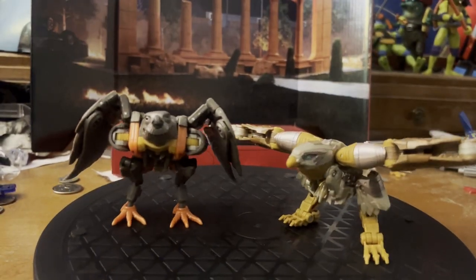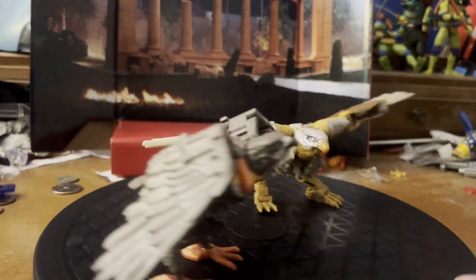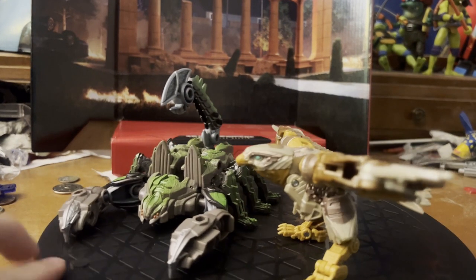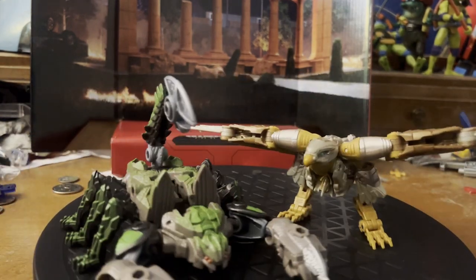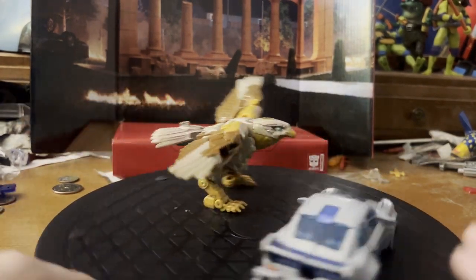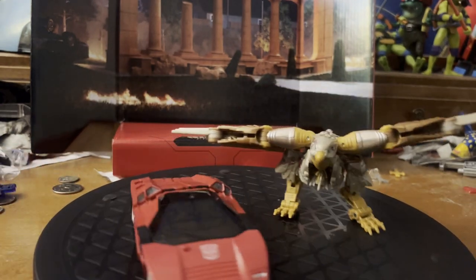For size comparison, here she is with Kingdom Airazor — I have Kingdom Airazor's wings folded up because with them fully spread I couldn't fit both on the turntable. Here she is with Rise of the Beasts Scorponok, the weaponizer one. Her packmate Deluxe Mirage. And then my standard for comparison, Siege Sideswipe.